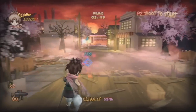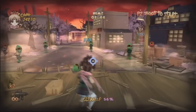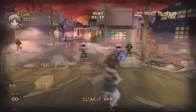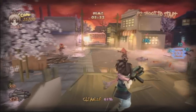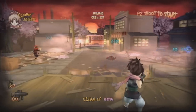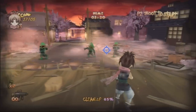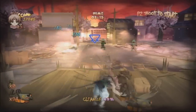Ninja zombies. Yeah, you want to shoot everything. And you'll see at the bottom there, it says clean up - 55%. Basically I'm just destroying everything in the town, including zombies, including ninja zombies. The waves just never stop until the end of the level. But luckily you do get power-ups. Oh, here we go, I got a flamethrower. Good times. Probably save that for a little bit.